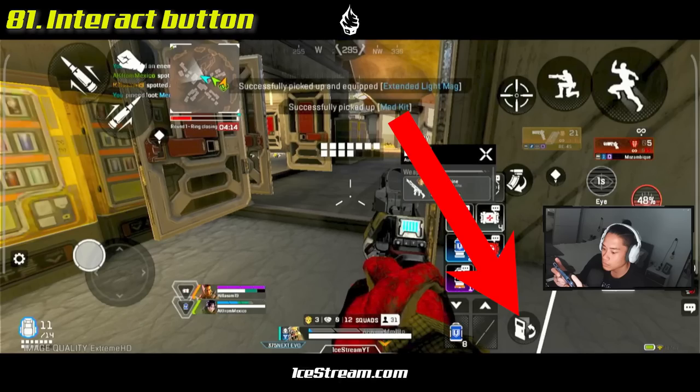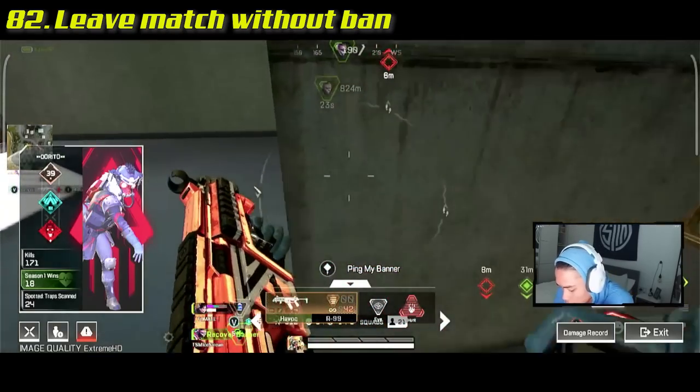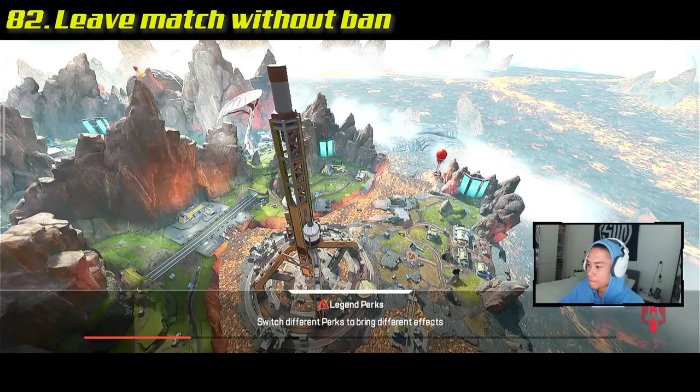The interact button is shared between opening or closing doors, using zip lines, and using control panels. If you want to leave a match without getting a penalty ban, wait until your banner has expired, then you can leave without getting banned.